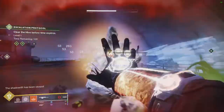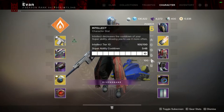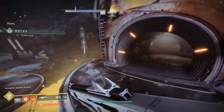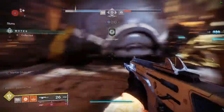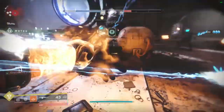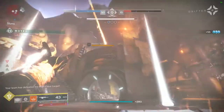The next thing: make sure that you have Intellect maxed out to 100. This is important because if you're using Enhanced Ashes to Assets, you're going to want your Intellect maxed out so that you are getting super as fast as possible. The whole idea is that it's a cycle that feeds into itself — if you are getting grenade kills you are getting super energy, you can pop your super and then keep going.